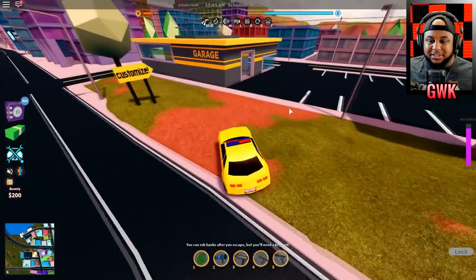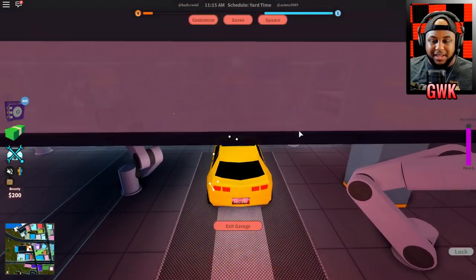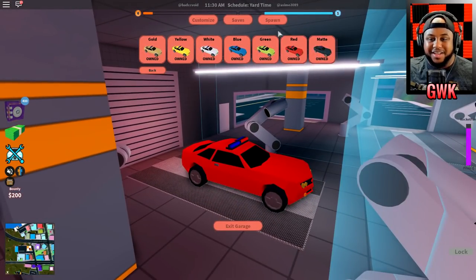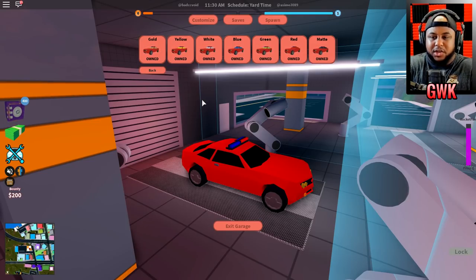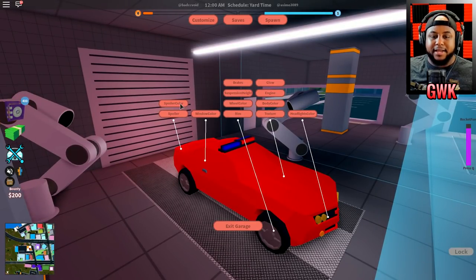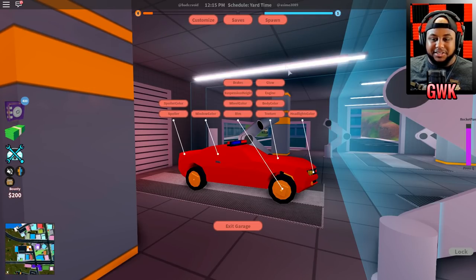I see they updated the garage as well — that's pretty neat. I don't think I want to customize a cop vehicle, but should I? Okay, let me see. Let's do the body color — look at this, I can make it red! Let's go ahead and save that. Window color — should we change it? Let's go red on that too, we're gonna red it all out. We got brakes, spoiler color, rims. Let's get the gold rims — oh, these bad boys are fresh!